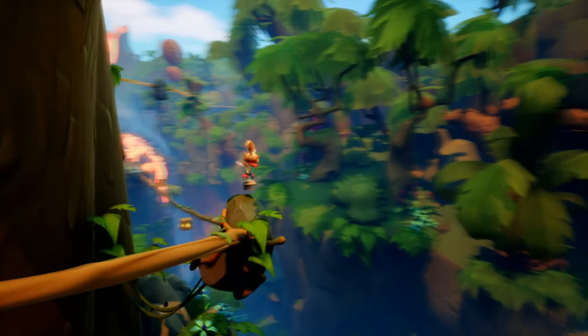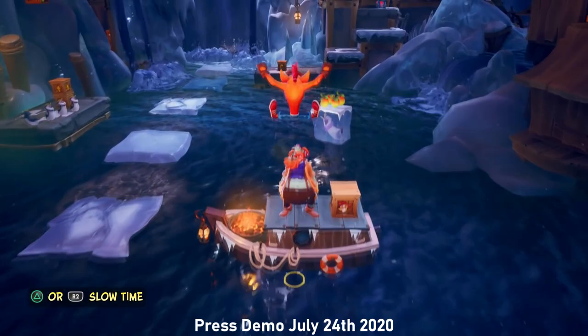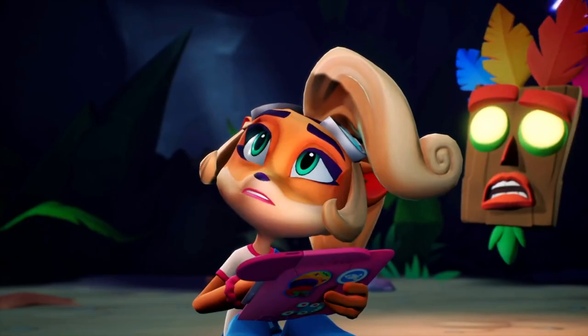Expect Coco to appear in a lot of scenes in which Crash is present. The gold Wumpa crate rewards you with 25 Wumpa. In retro mode, these crates are replaced with lives while still giving you a golden Wumpa — you don't see the golden Wumpa sign on the crate, but you still get it.